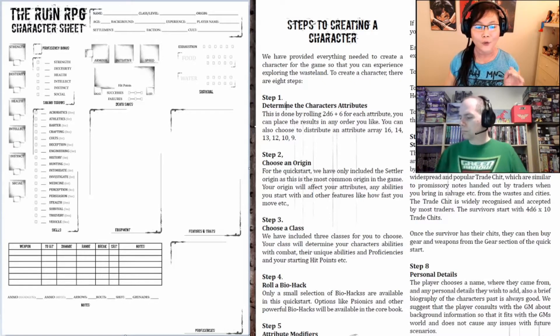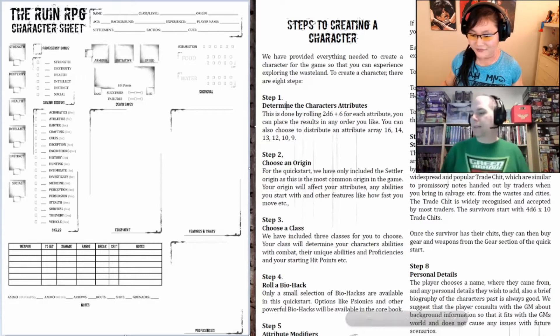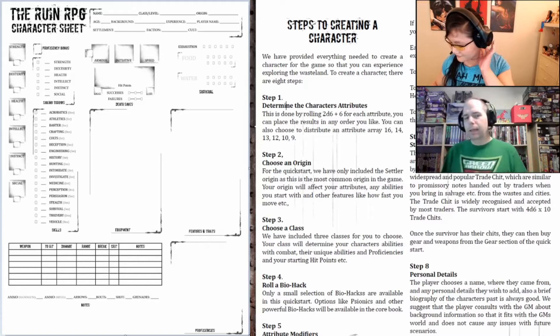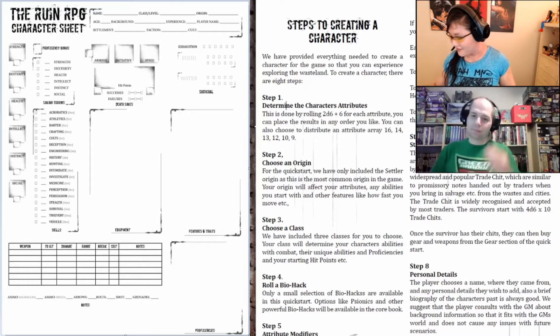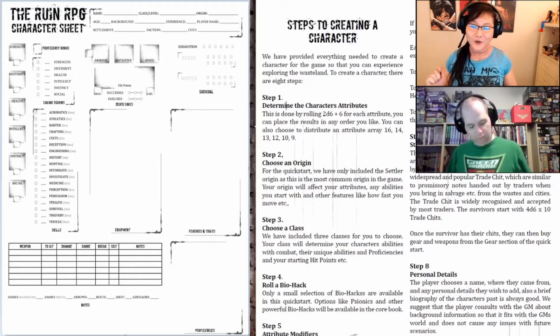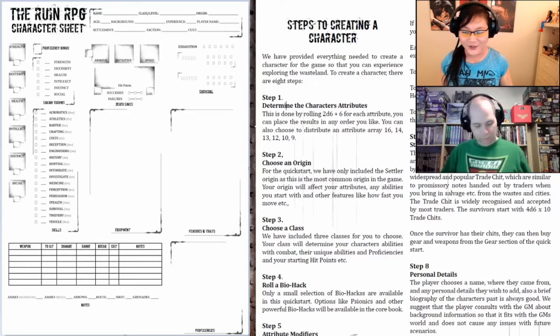Here's the first deviation from D&D 5th Edition: for character stat rolling, we're going to be rolling 2d6 plus six. The reason we're adding six is because all the weak people have already been weeded out — since this is a post-apocalyptic survival game, only the strong have survived. You're also able to take a standard array of 16, 14, 13, 12, 10, 9. I'm definitely choosing to roll, though, because the average on 2d6 plus six comes out to 13, and you only get two stats that beat that.